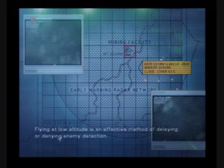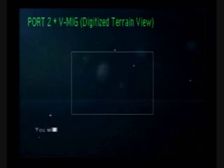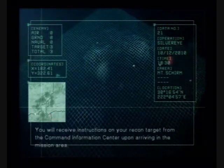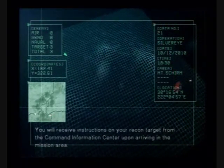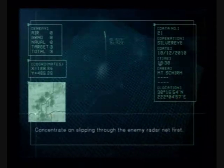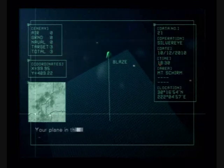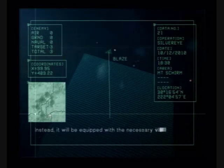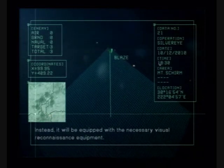Flying at low altitude is an effective method of delaying or denying enemy detection. You will receive instructions on your recon target from the command information center upon arriving in the mission area. The CIC will monitor you from a support camera. Concentrate on slipping through the enemy radar net first. Your plane in this mission will be completely stripped of weaponry. Instead it will be equipped with the necessary visual reconnaissance equipment.